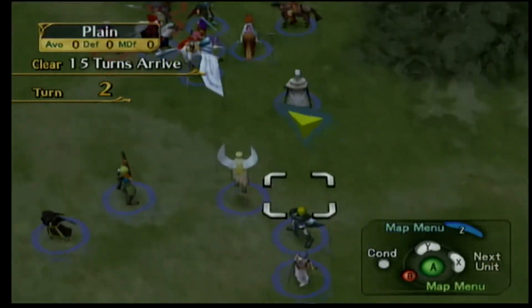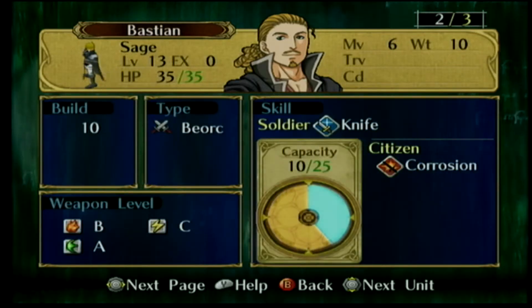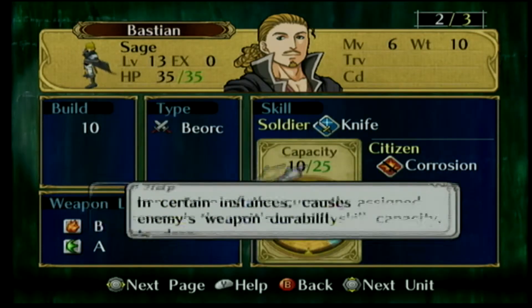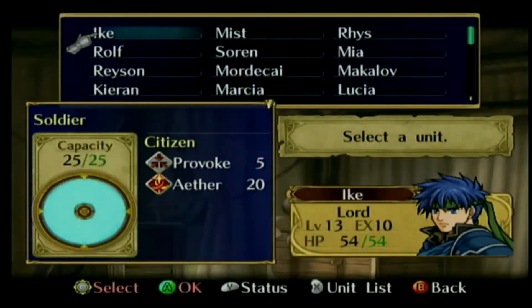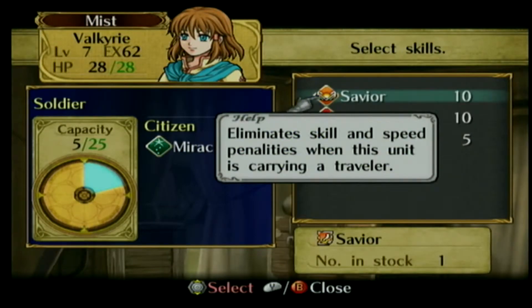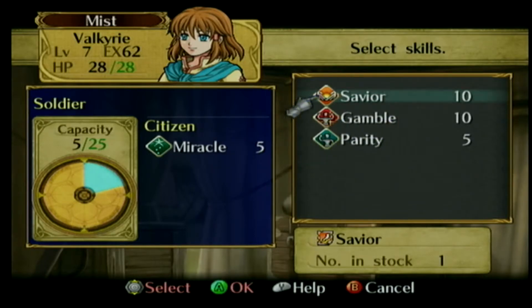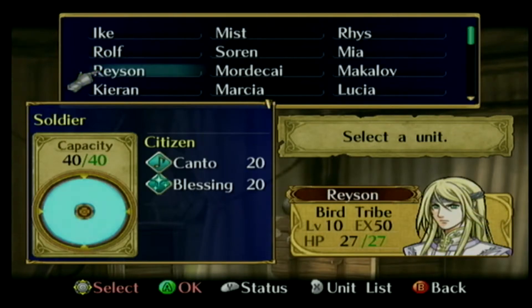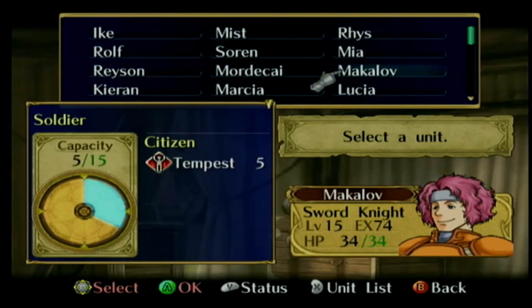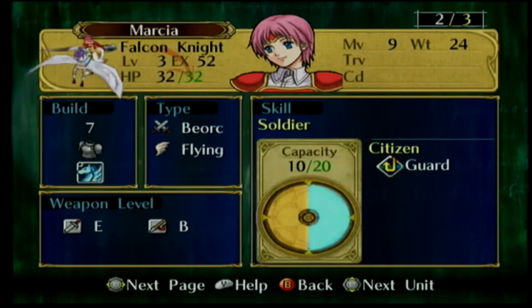Some magic units can also inherit the ability to use daggers upon promotion to give them a physical attacking option, though it isn't really the best thing since most don't have good strength growths anyway. The final really bad thing, something that really bugged me: you can't swap out skills in this game. Units have a personal skill linked to them, but you can also pick up new ones to equip on the battlefield. Think carefully as to whom you want to put these new ones on, because you can't remove a skill without completely losing it. It was aggravating.